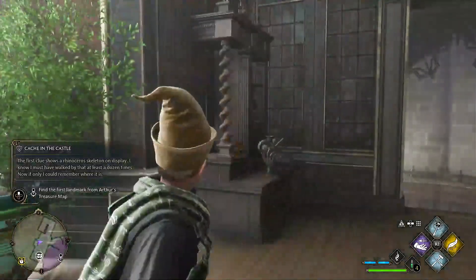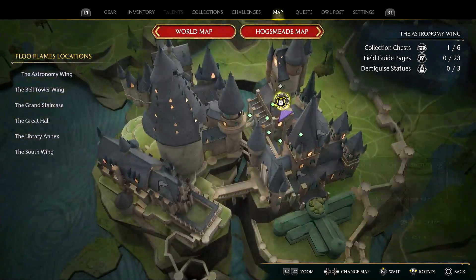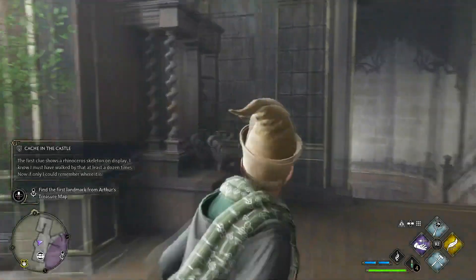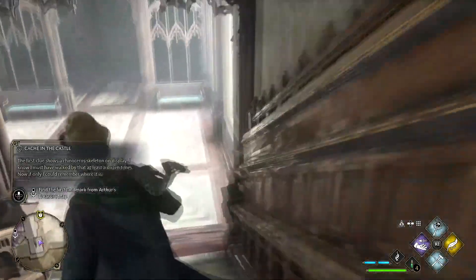Alright, this is where you accept the quest. I'm just going to quickly show you where I am on the map. Okay, so there I am on the map right here — Shonami Wing. So we're just going to shoot down these stairs and I'll show you where to go.